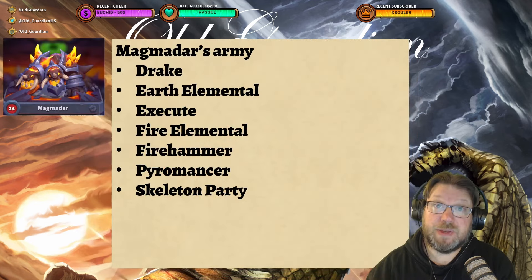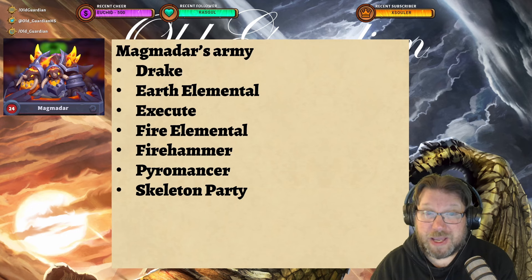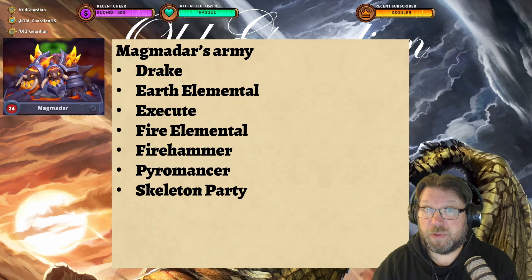The minis that you will meet in the Magmadar encounter are Drake, Earth Elemental, Execute, Fire Elemental, Fire Hammer, Fire Romancer, and Skeleton Party, and then of course the Ancient Core Hounds that are close to Magmadar, but they are the map mechanic. These are the ones that Magmadar is going to play from his hand.